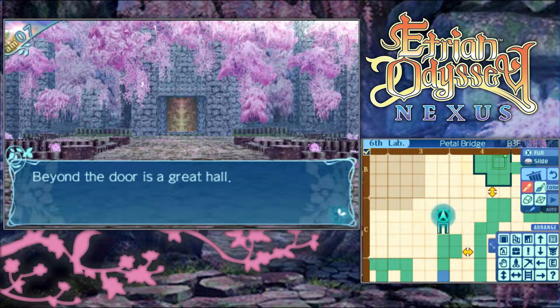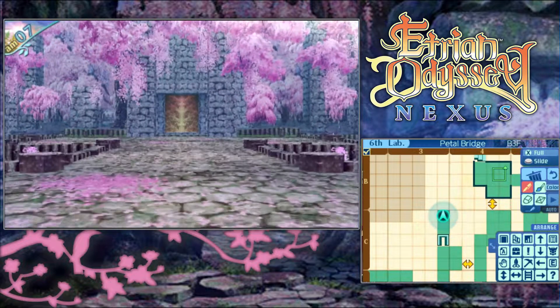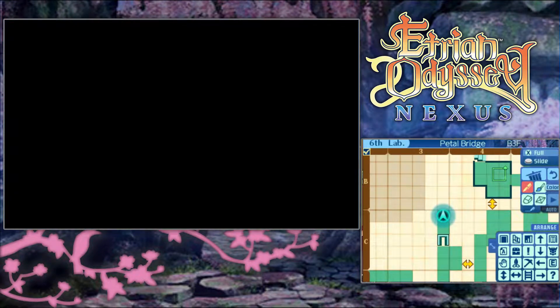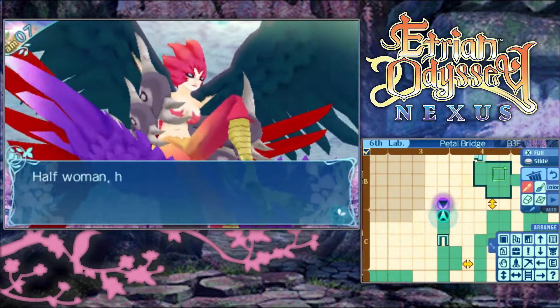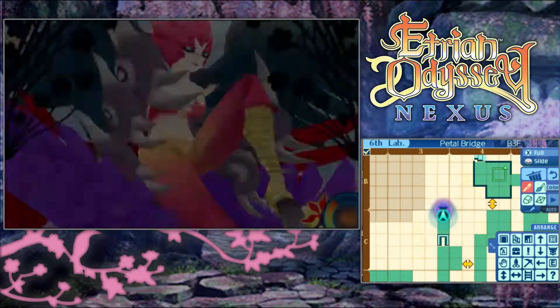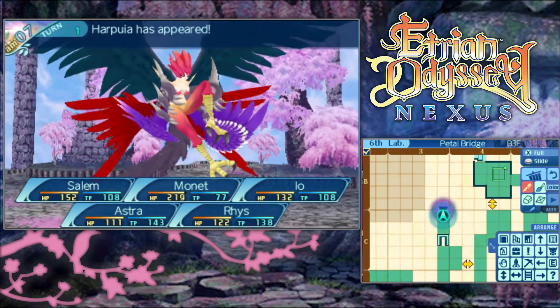Beyond the door is a great hall. There doesn't seem to be anything here, though the wind is blowing significantly stronger than it was before. As Io continues searching the area, Monet points to the sky above. So that's gonna be our big boss - half woman, half bird. The beautiful yet terrible creature lets out a shrill shriek as she darts through the air. That thing must be Harpuya.